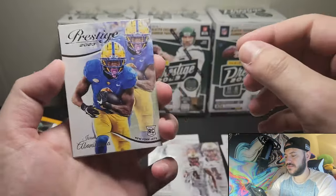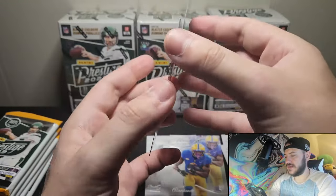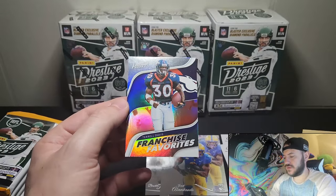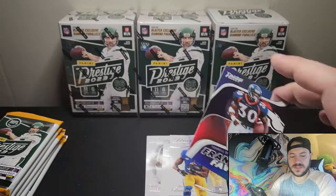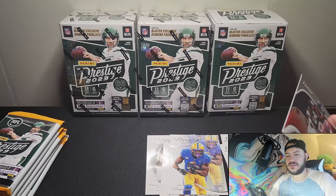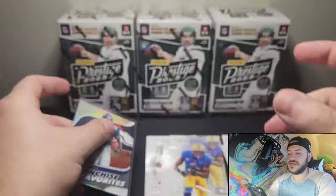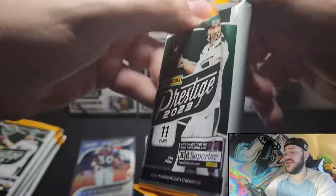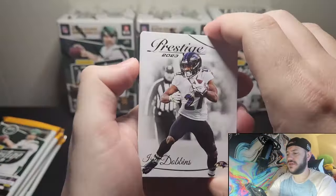We got a Zay Flowers rookie card — I'll take that. And that is an Israel Adesanya... he's in his college uniform. I don't like that they're in their college uniforms, that kind of sucks. And then our one backwards card is a Franchise Favorites — that's really pretty looking, we'll go ahead and sleeve that up. First time ripping, so far so good — very clean, very clean cards.